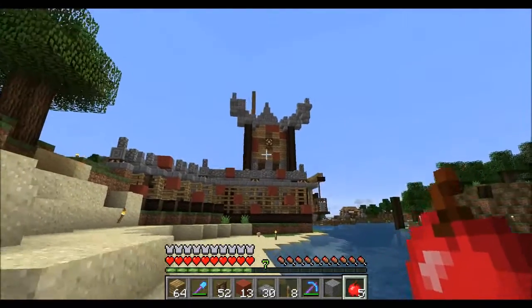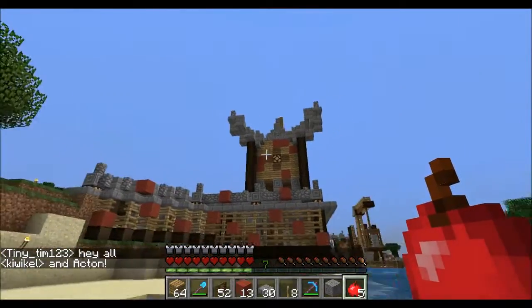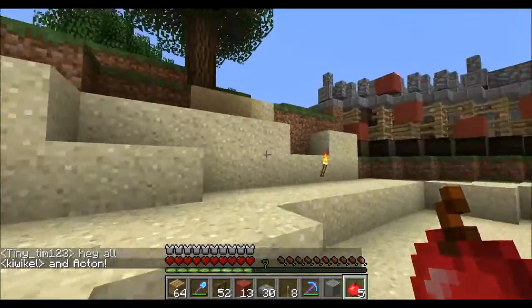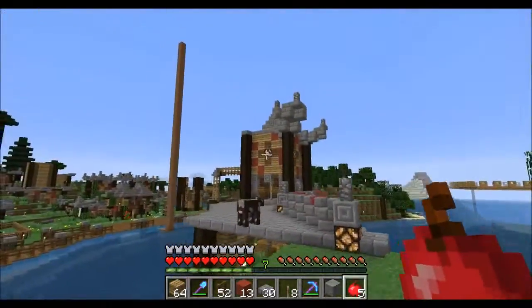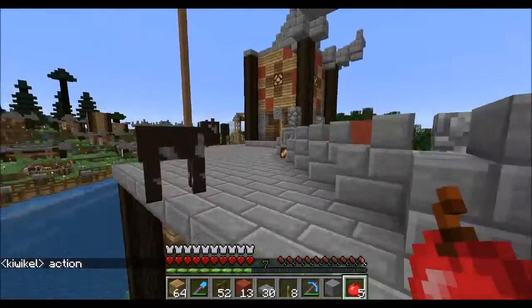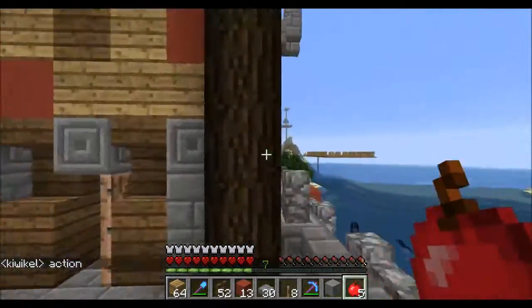We've got this going on with the tower right now. I think the little hooks are too big and I want to make this a little bit taller — this point, I guess you could call it a spire of sorts. Maybe just make it one block higher in the air and we'll see what that looks like.